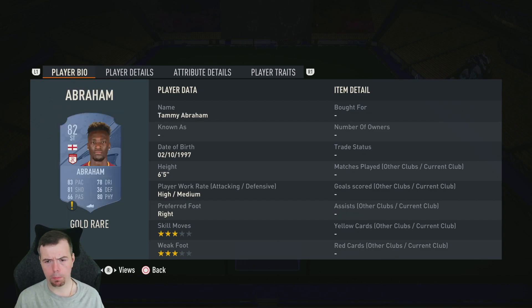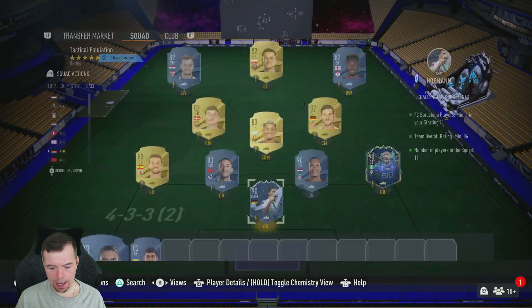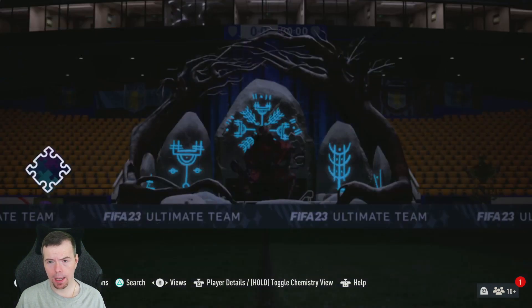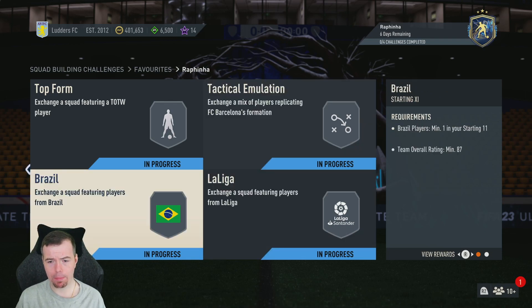For your 82s you've got Voland, Christensen as another Barca player, Tammy Abraham, Flappinski, and Rakitic. At the moment you're looking at 83.5k to do this SBC — anything between 80 and 85k. You get a premium electrum players pack, which is a 20k pack.